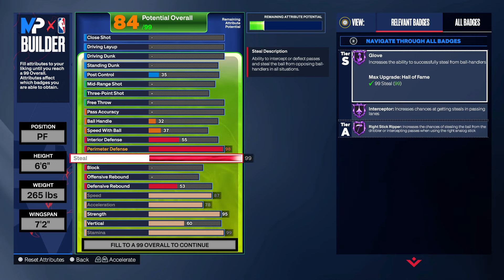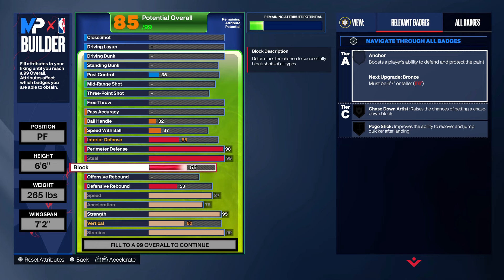This build is crazy — you're locking up anybody on board, whether it's the small PG or a 6'8 PG, it don't even matter. We're gonna put the block up to 68 right there for the chase down.